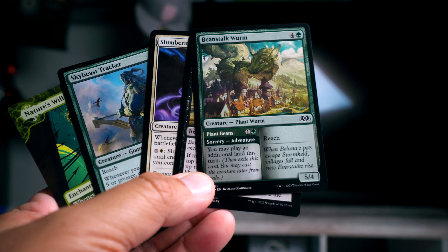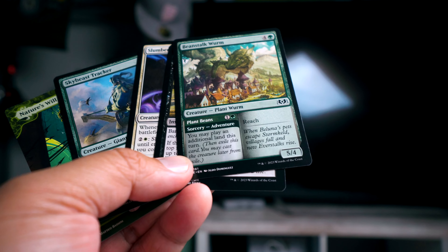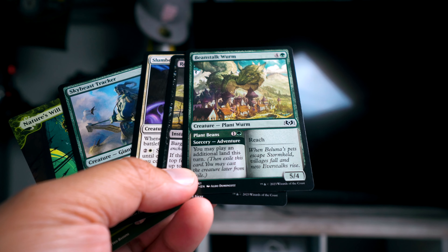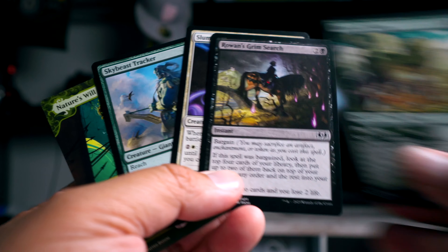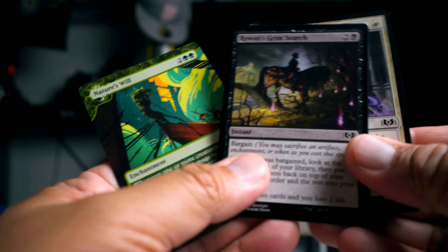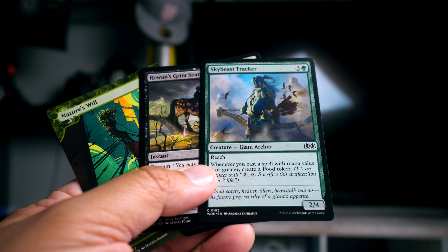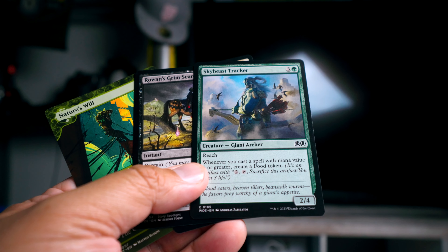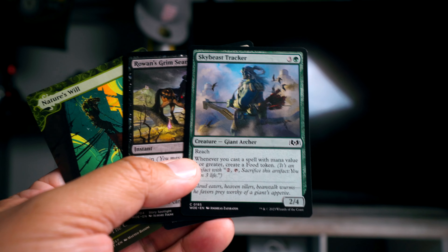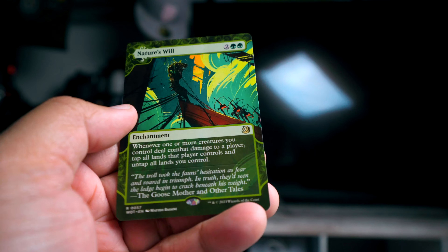Beanstalk Worm is okay — a lot of people are a little down on it, they don't think it's that great. But if you have a couple of lands in hand, you ramp pretty quickly and it's a 5/4 with reach, so I think it's pretty good. Rowan's Grim Search I've never really liked. I'd take Skybeast Tracker next — it's a 2/4 with reach, and if you're in a big creatures deck, getting this out quickly is good because it makes food and can stabilize you. Then Rowan's Grim Search, then Slumbering Keep Guard, and Nature's Will last.